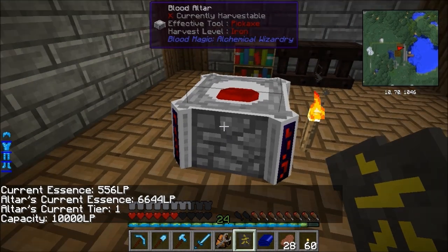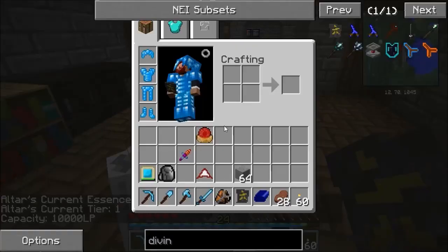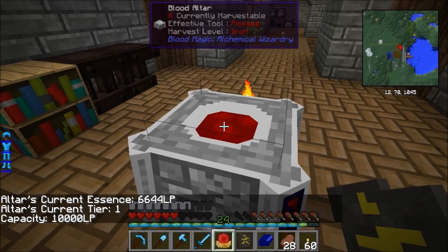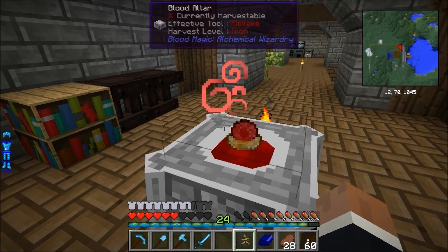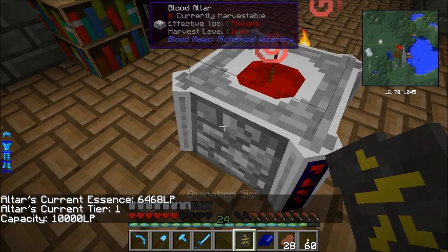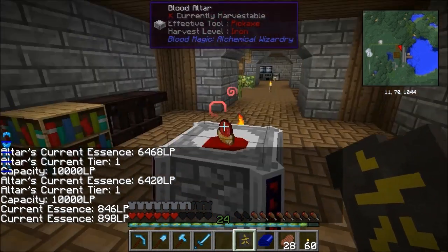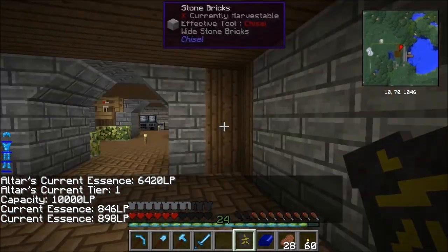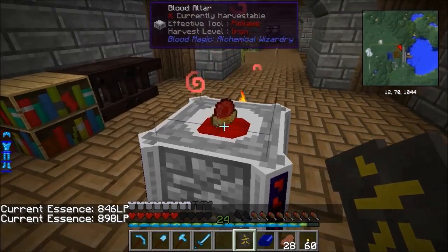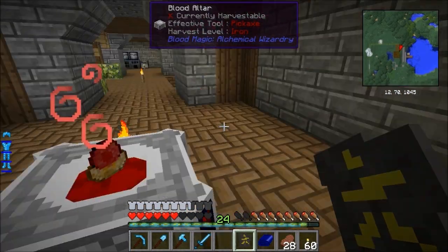If we click on the altar we'll see it's a tier 1 altar and it's currently got 6,644 in there. So if we put the orb into there and then click again, we'll see that's going down and that's going up. So what we're doing is storing it in our LP network. Anything that uses LP out in the world takes it from your network - which is your orb - it doesn't take it from the altar. So you need to be aware of that.